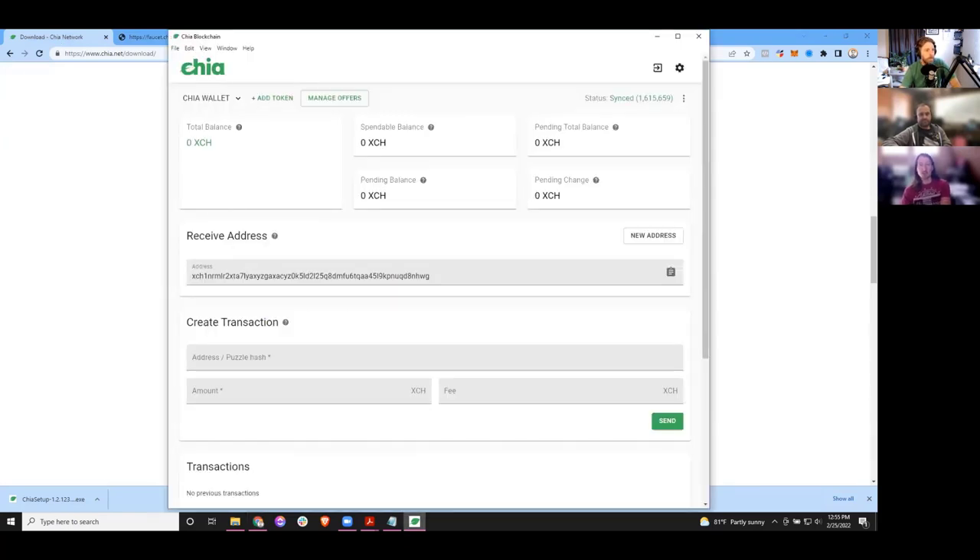This is Chia's faucet — it's mostly intended to help you do some things on chain that you need some Chia for. Paste your wallet address in there, click the captcha, and hit submit. Note to dark mode users: the field where you paste your address is invisible in dark mode. This is going to take a little while. If we go back to the wallet, you'll probably see that we're synced now — and we are. So now we can use the wallet. This is a quantum leap forward for the whole Chia ecosystem.